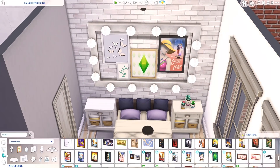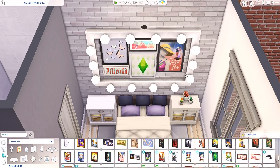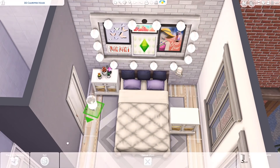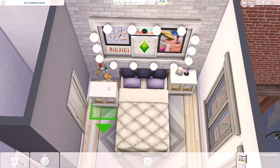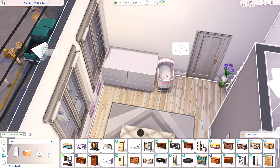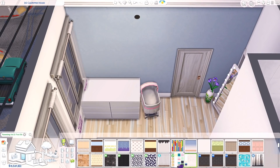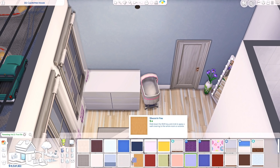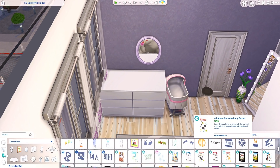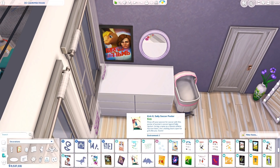You'll have to cheat to afford this apartment since it's too expensive for a 100 baby challenge startup budget — but a lot of people do cheat that part because starter houses aren't very exciting. I don't really do budgets on this channel because that means less decor and less clutter, and I'm all about the clutter. In the mom's bedroom I went for white and purple — not a lot of purple though, mainly from the bed pillows.